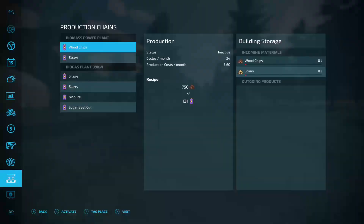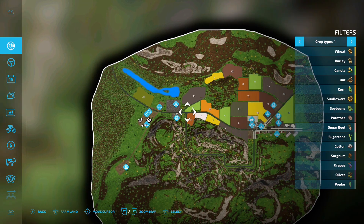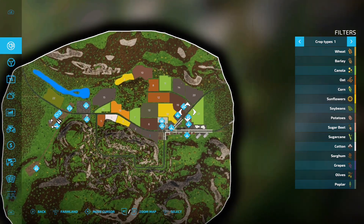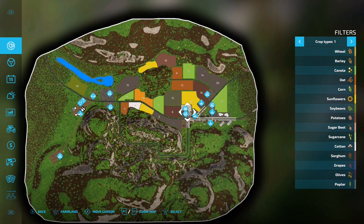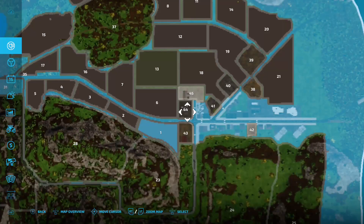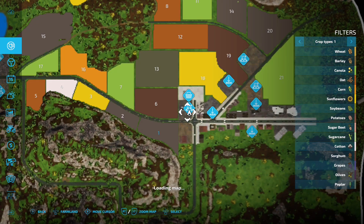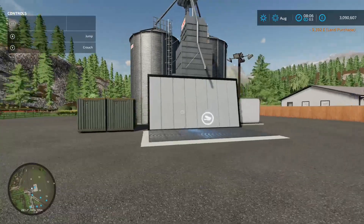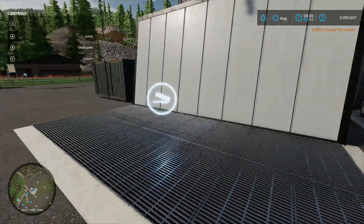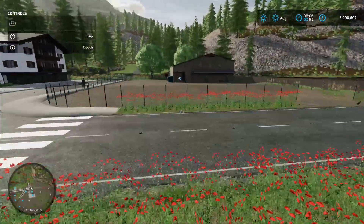Coming back up to the map, we'll move down to this area which is your main drop-off facility area. The first one has an icon for production chain, but if we click on it - buy it for nine grand - it's actually a sale point even if we own the land. It's called Feeding Grain South. Maybe it's just the wrong icon, fair enough.